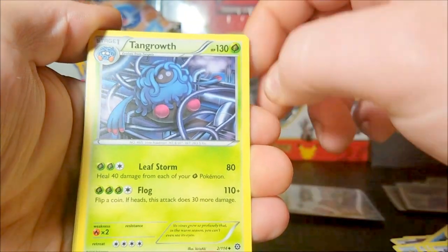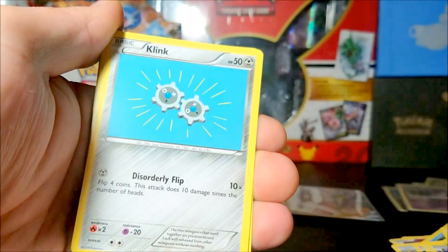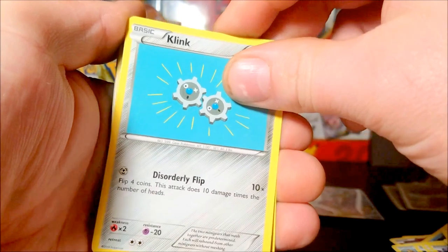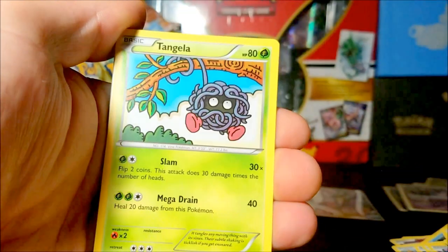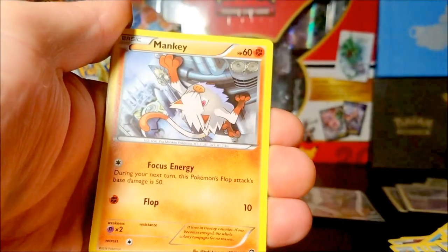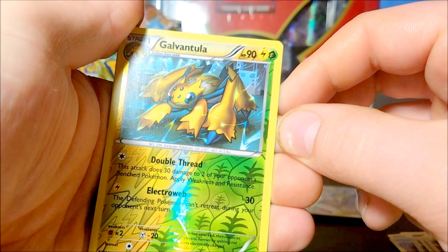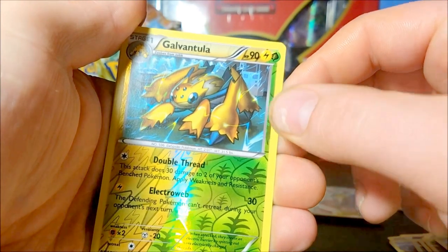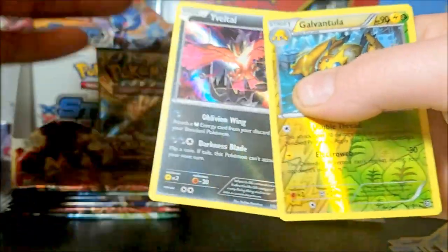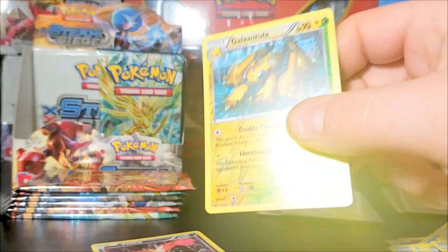Getting there. We have a Tangrowth, Amphibomb, Shieldon, Clink — look at that, it's just a couple of gears and you call that a Pokemon, must be running out of ideas. Tangela, Prognok, Shelios, Maki, reverse Galvantula, and a hollow Velta. That's a good pull right there.